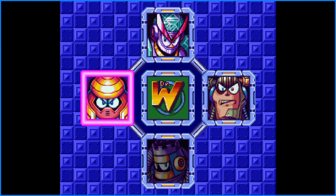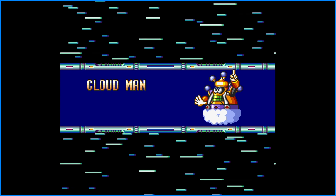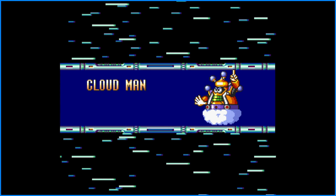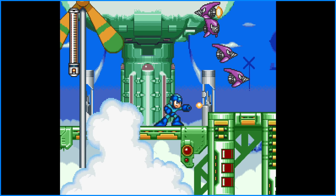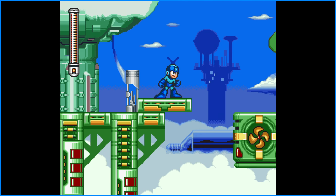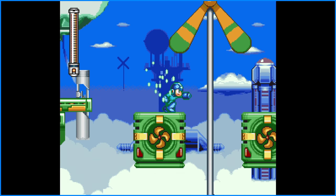Next is Cloud Man. Because if we have to remember in Mega Man history, every robot master has a weakness, and Cloud Man is weak against Danger Wrap. So if I hit the left and right triggers, that actually automatically switches your weapons easily.